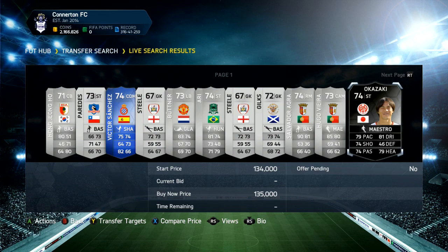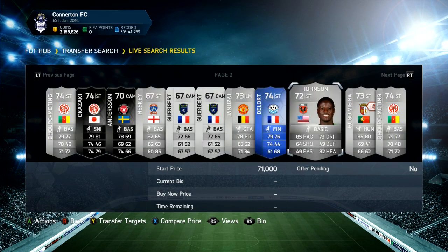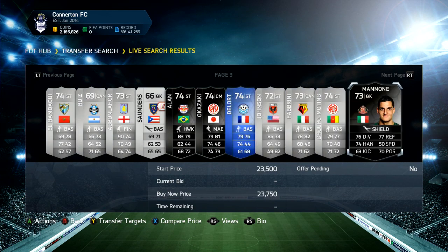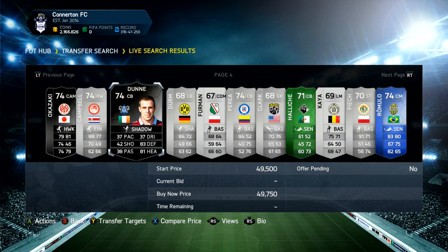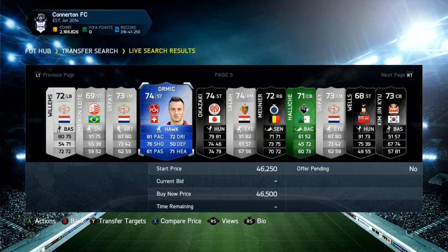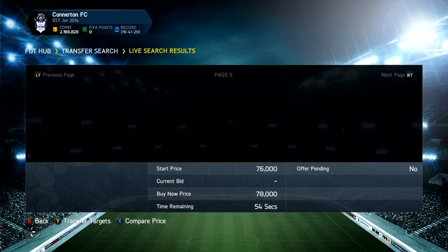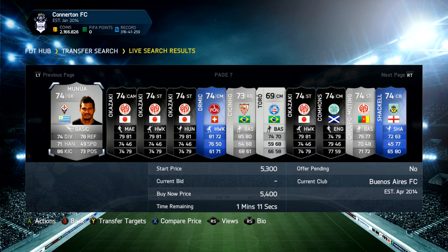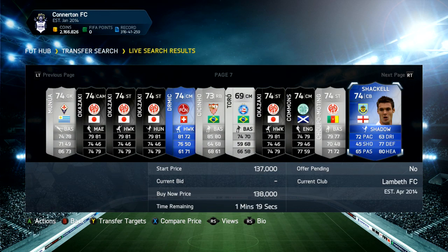Just looking through all these players, you've got to look for in-forms, Team of the Seasons, and Man of the Matches that are all on open bids. You just want to keep searching — I went up to the 59th minute, and if I couldn't find any I'd go and do a different method, one of the previous ones, just to pick up a couple of deals and pass some time. I did all my trading in a day which was pretty impressive — I'm happy with that.